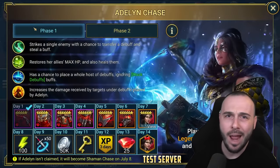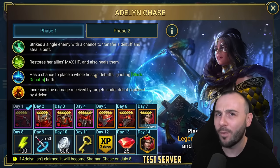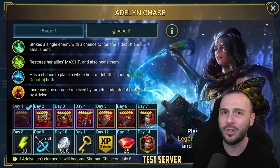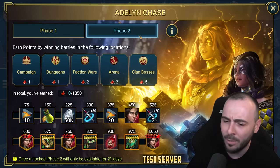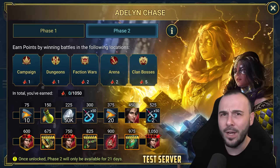Raid Shadow Legends has a brand new loyalty program. Log in for 14 days to collect a free legendary hero and collect her perfect soul. Now they've done this many many times in the past, you guys are well familiar with it, but this time around we have a new Bannerlord.